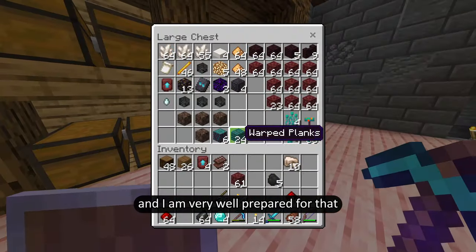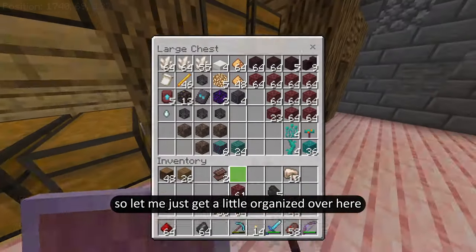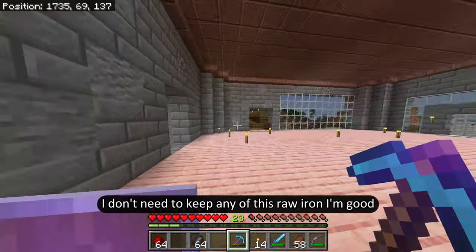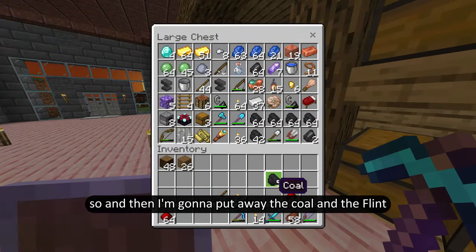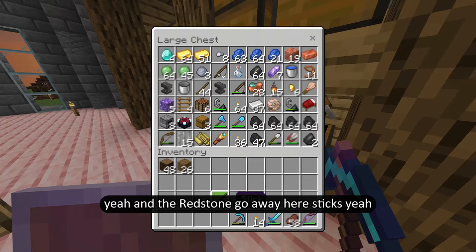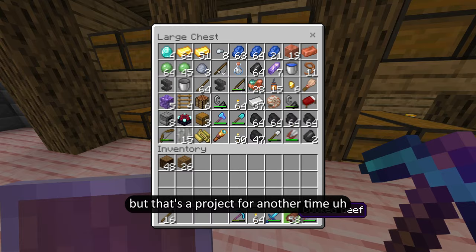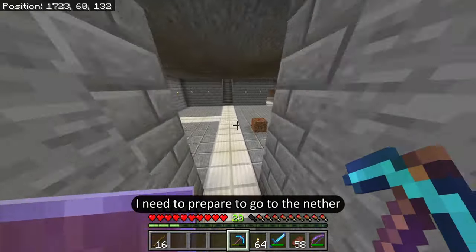I am very well prepared for that because I have my automatic wolf army. Let me get a little organized — I'm going to put away some of the stuff I have. I have an unlimited amount of iron so I don't need to keep any of this raw iron. I'll put away the coal and the flint, the redstone, and the sticks. This chest is starting to get full so I would have to split this up into two different things, but that's a project for another time.